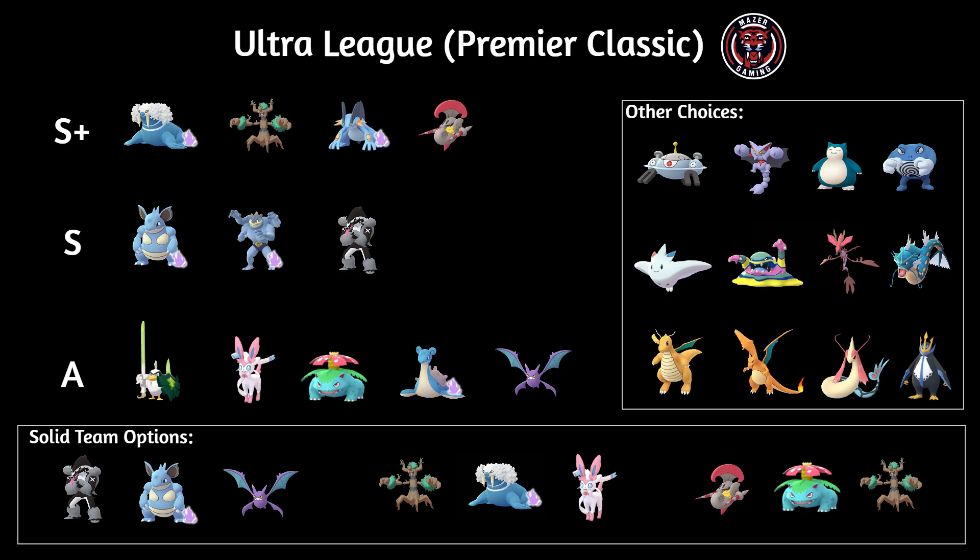Next up we have the A tier. We have Sirfetch'd as another fighter. I feel like Machamp, Escavalier, and Obstagoon are a little bit better, but Sirfetch'd is really strong — though it is really frail, so it does need to hide behind shields for the most part. Then we have what I consider to be the best Charm user in this meta: Sylveon. We have other options like Togekiss and Clefable, but I think Sylveon is probably the best one if you're going for a Charm user.